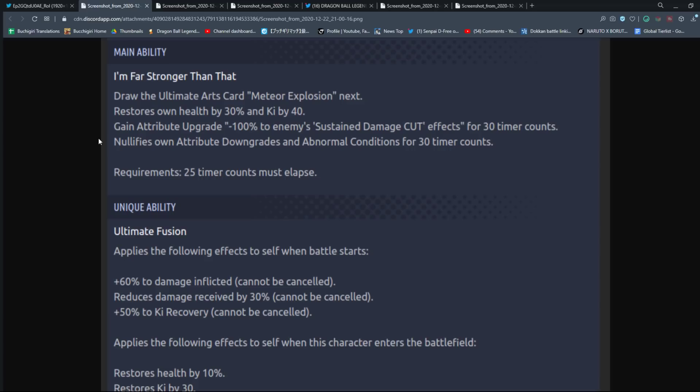We're going to have a ton of showcases. I am ready for the meme to end with Gogeta. Let's take a look at the main ability. It draws the ultimate arts card — Meteor Explosion next. Restores health by 30% and ki by 40. Gain attribute upgrade: minus 100% to enemy sustained damage cut effects for 30 counts. And nullifies own downgrades and abnormal conditions. That is a lot — incredibly powerful and very potent.